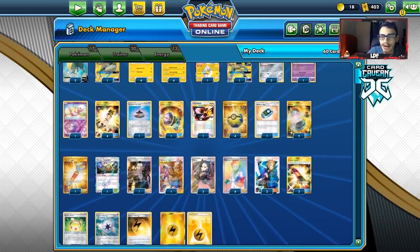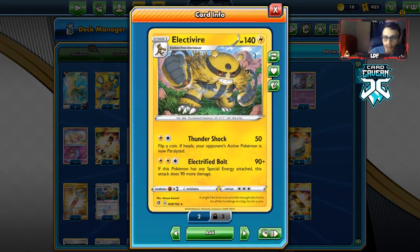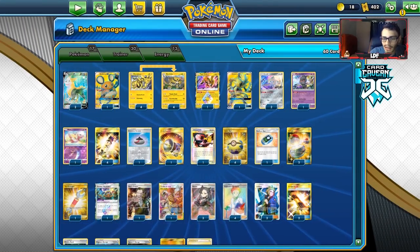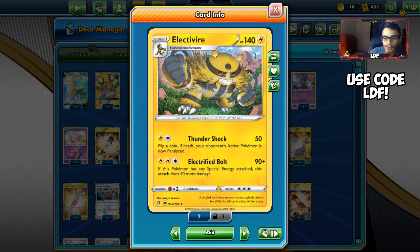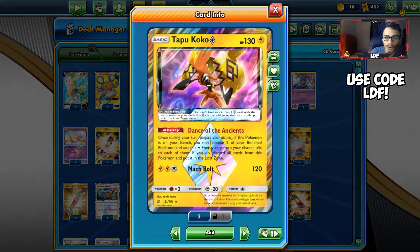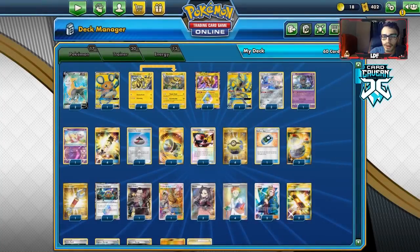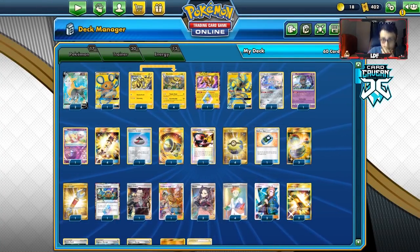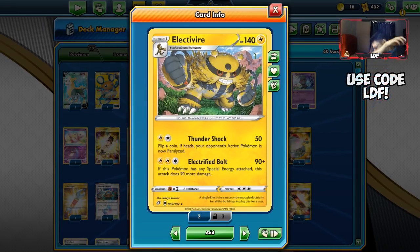Let's take a look at the Electrovire list. It's a pretty cool attacker with good synergy with Speed Lightning Energy. We have quite a few ways to build it up — it has a three-energy cost, but we use Coco, Electrify with Bolts, and Thunder Mountain to help out. It's your main attacker.